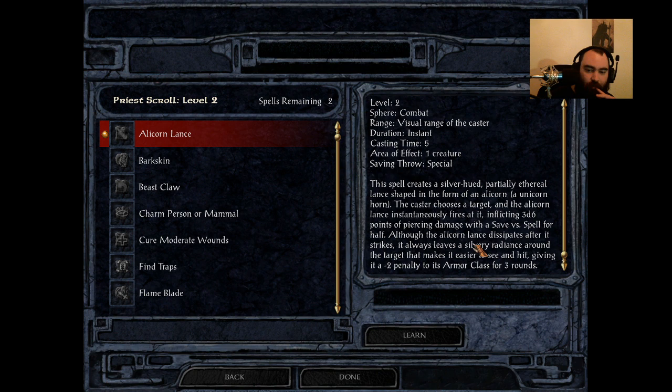Alicorn Lance shoots out a lance that does 3d6 piercing damage with a save versus spell for half. And regardless of whether they save or not, it will always give the enemy a minus 2 penalty to their armor class for 3 rounds. This spell kind of annoys me because it does piercing damage, which means you can't use this to quickly kill undead. Pretty much every spell will one-shot a skeleton in Baldur's Gate 1, and this is one of the few that doesn't because it does piercing damage, which they have physical resistance to.